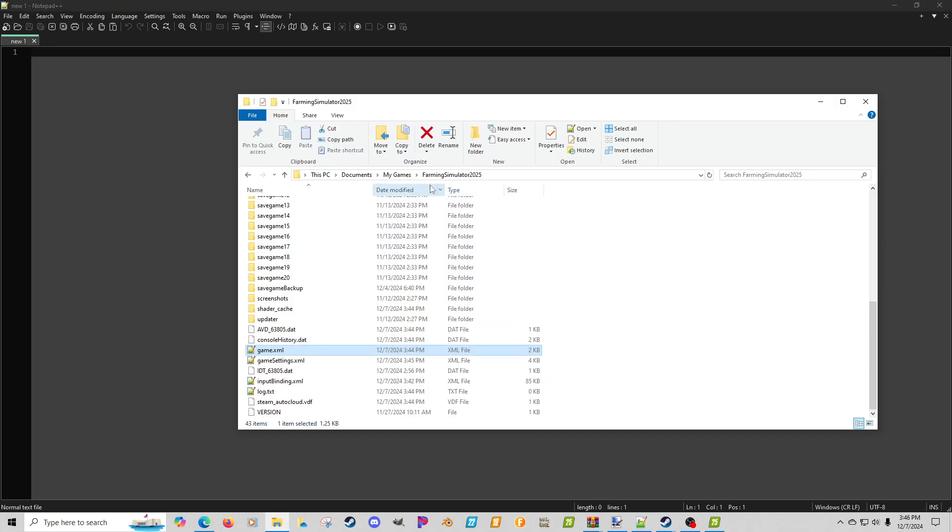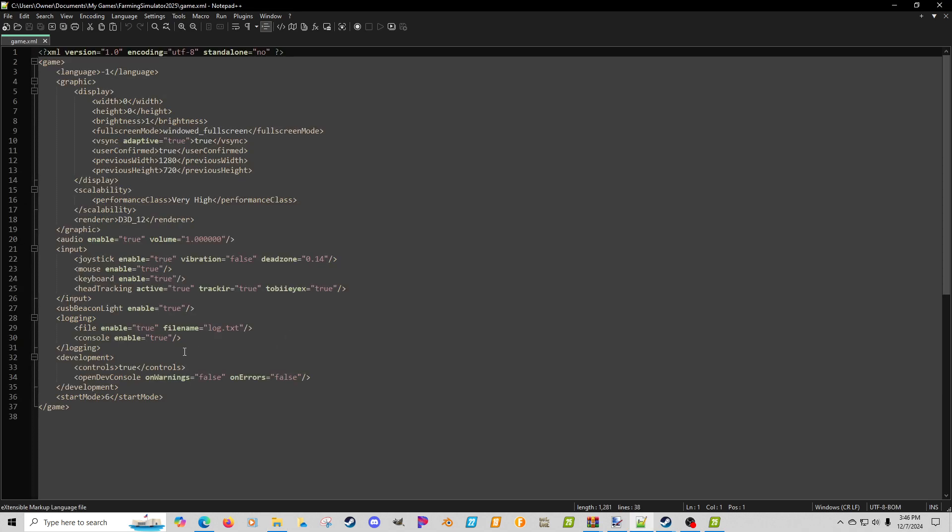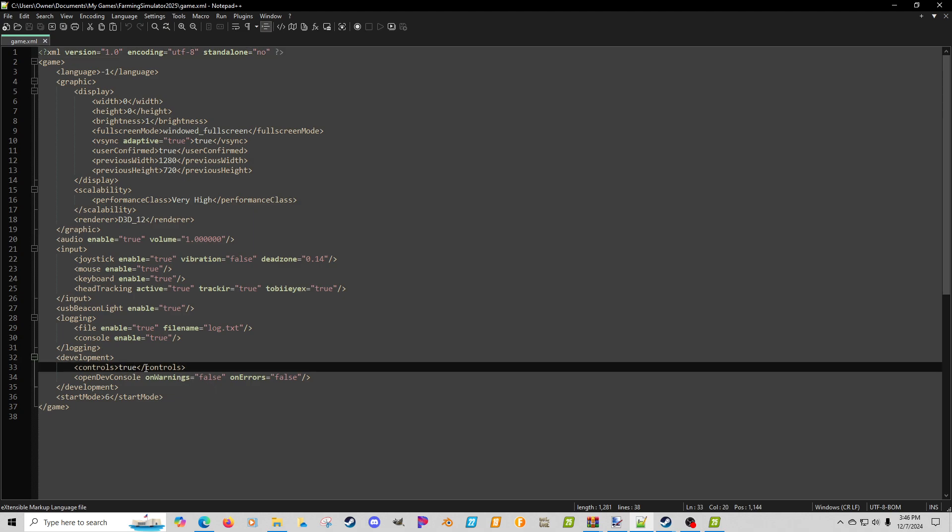The other file you need to look at is an actual file. Go to My Games, Farming Simulator 2025, open up the gamexml. Down in the development section there's 'openDevConsole' — this will be false by default. Type in true and hit save. I suggest doing this with the game not open, and it may not take effect until you reopen the game.